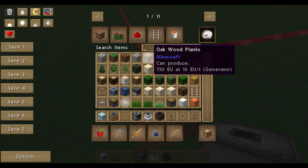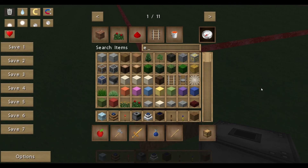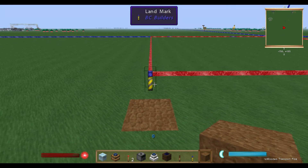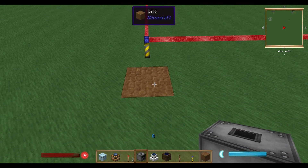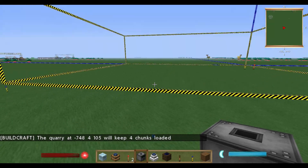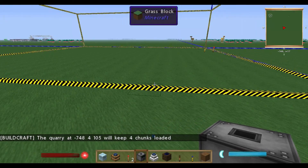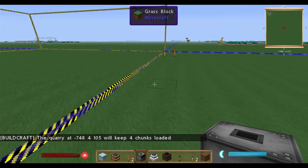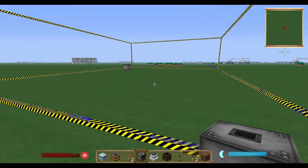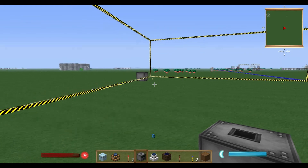The last landmark is at the last crossing point — this will be the area where the quarry is working. Now we have to activate the area by right-clicking on the landmark. You'll see we now get some red lines — the area is now activated. Now place the quarry on the starting point, just below it. This is very important — put it below it. The quarry will keep four chunks loaded, so the quarry will work on a server even if you're not there.